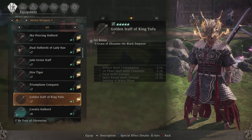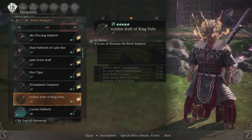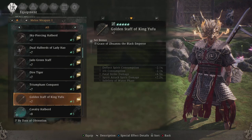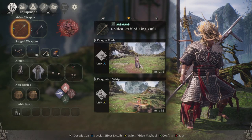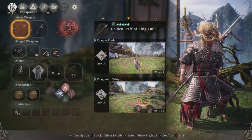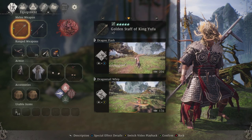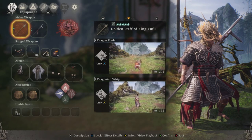What I really want to show you is that I have another golden stave of King Yufu but, as you can see, it has a completely different set on it — the grace of Xanadu or something like that. So as you can see, it's just random drops on any weapon and any piece of armor.